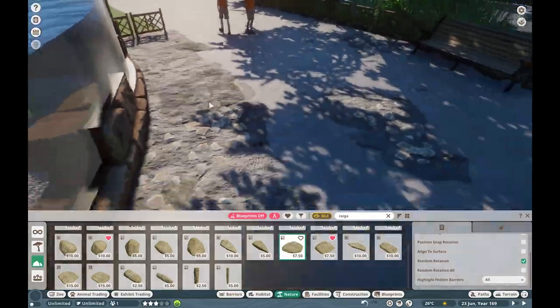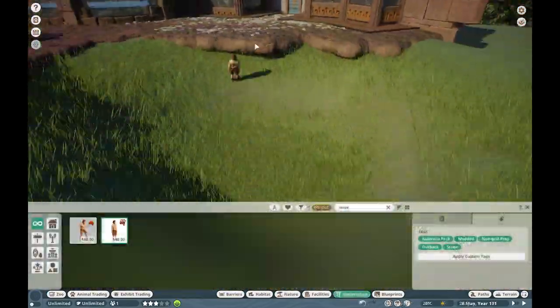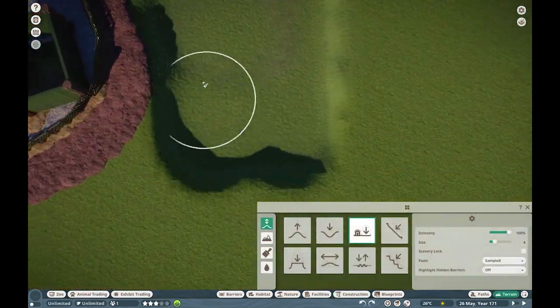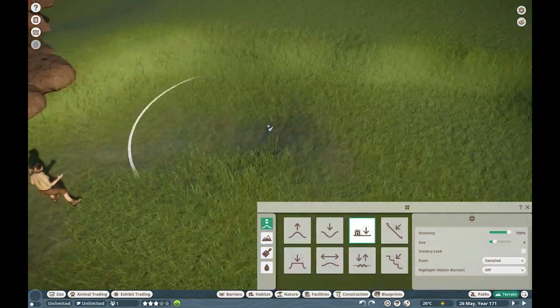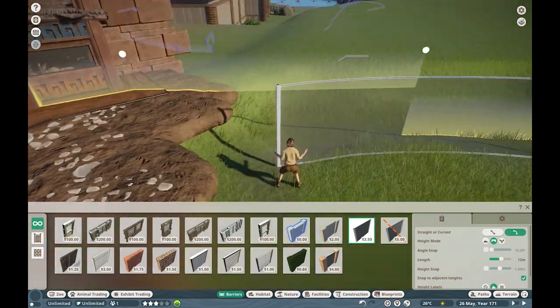I'm also adding some more rock textures on the ground. This would be very much the point in Hope Island Zoo where we are able to afford a lot more heavy theming, so that's essentially what we're taking advantage of over here.